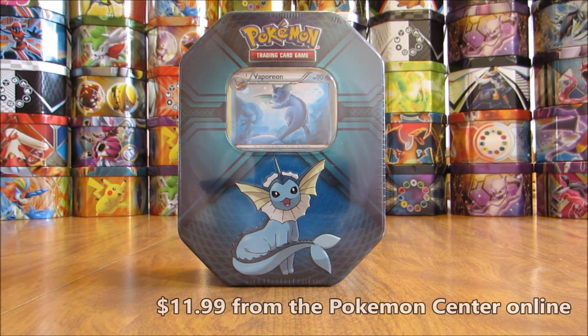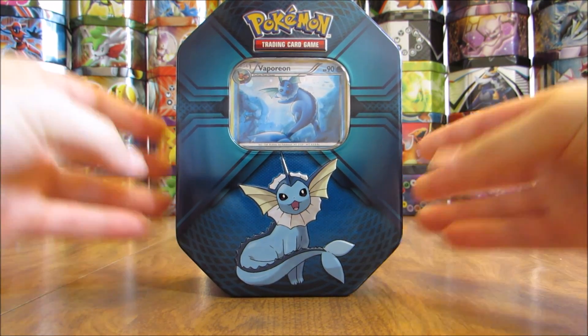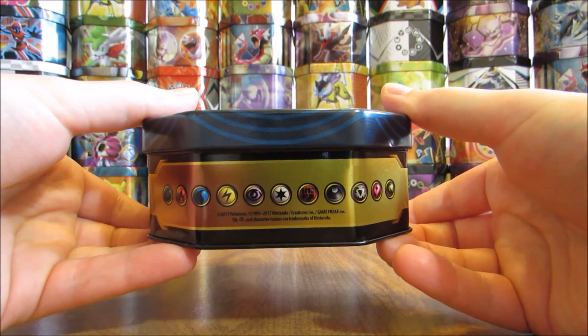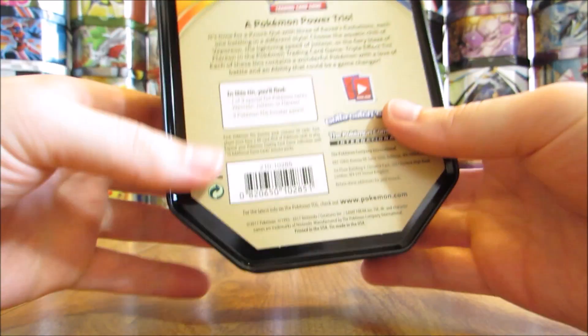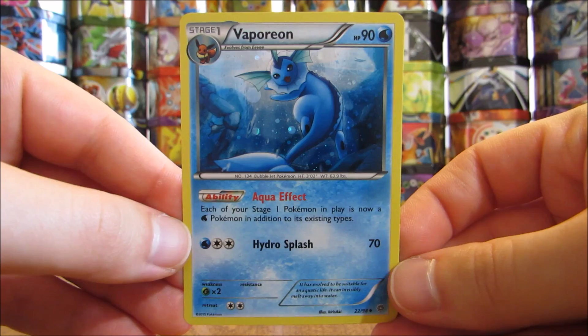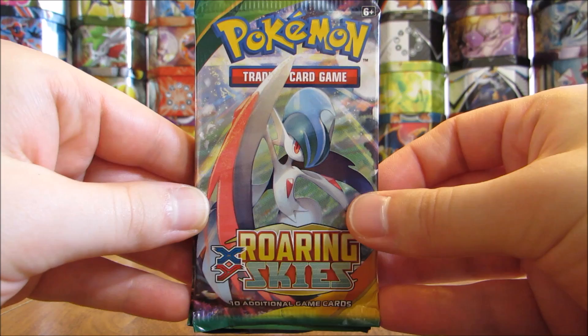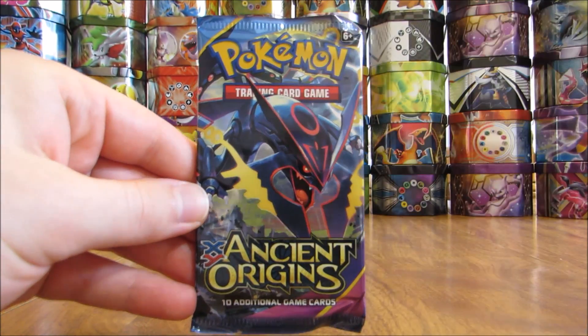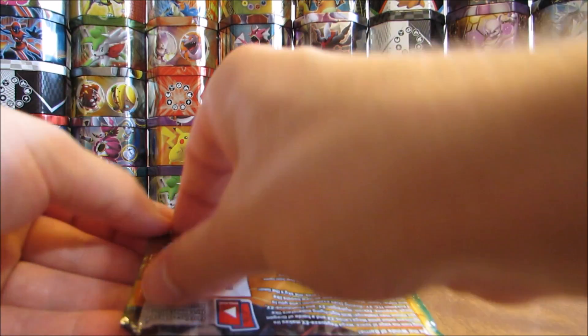I did get this tin from the Pokemon Center online for $11.99. The tin includes the special holo of Vaporeon and then three booster packs. I'll take the plastic wrap off and give you a better view of the tin. You're not going to find these in stores like Walmart and Target — you're going to have to go to a drugstore like a CVS or a Walgreens. Here's the back; you can see what you get on the inside. Similarly to the Jolteon special holo, this is a special holo from the Ancient Origins set with a very good ability on this card. The same three packs are on the inside: one each of Roaring Skies, Fates Collide, and Ancient Origins. I'll open them up in the same order starting with Roaring Skies, probably my least favorite set of the three.